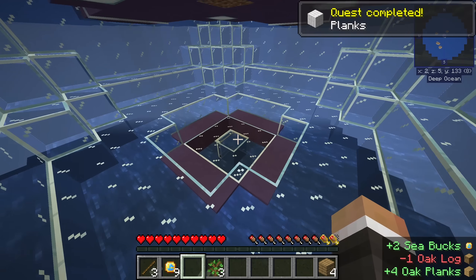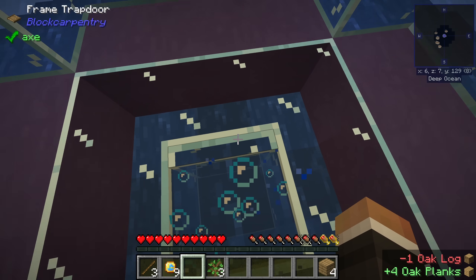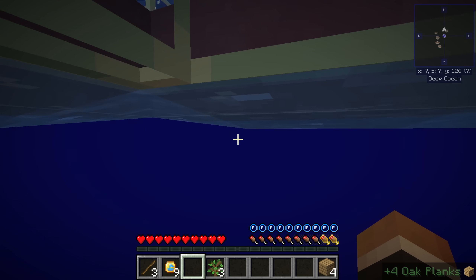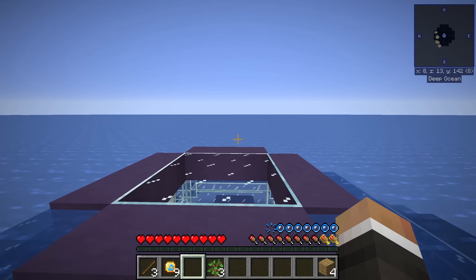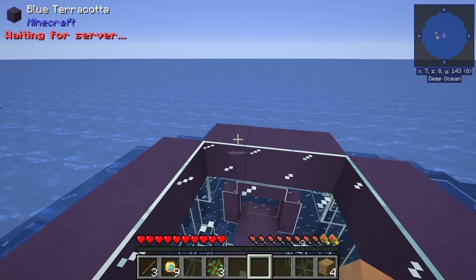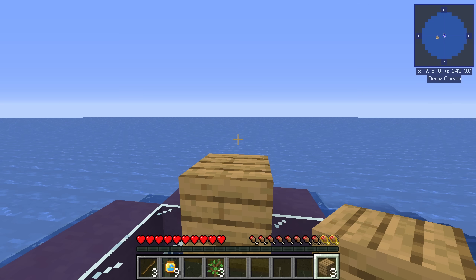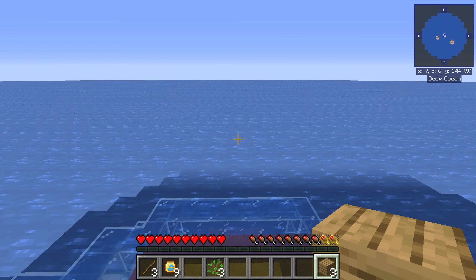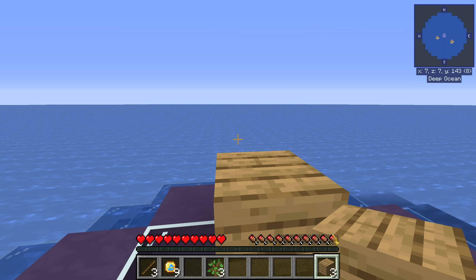Down here at the bottom, we have a trapdoor from Block Carpentry made to look like glass, and we can actually leave our little sphere right out of the gate. If we swim up to the surface, by default we're perfectly fine — nothing bad is going to happen. However, if we go even just one block up, because a Minecraft character is two blocks high, if you get on a block and jump, you start taking damage from the toxic air. It's to encourage you to stay underwater where possible.